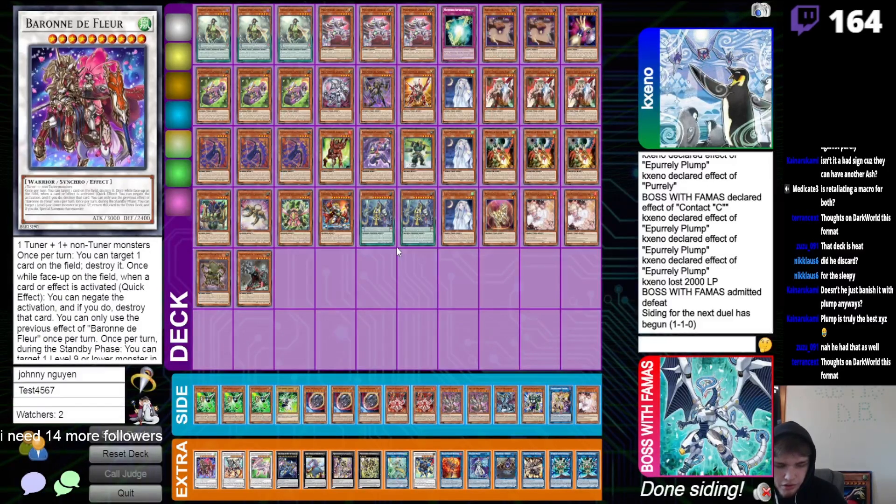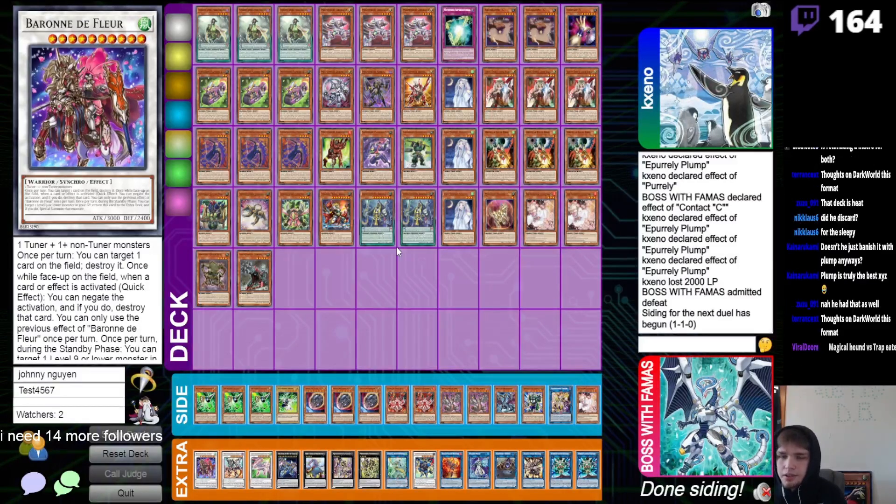A Pointer is a good card — Pointer plus end board is almost game every time. The only problem is you have to get to end board plus a Pointer, and sometimes you have to spend a lot of your cards to play. But Sleepy does help with that.